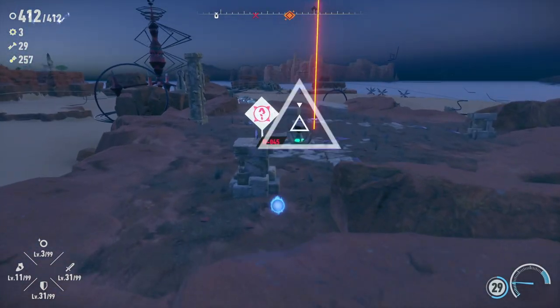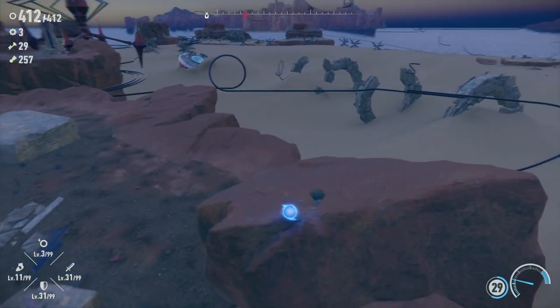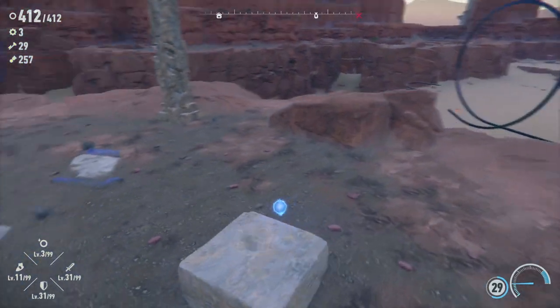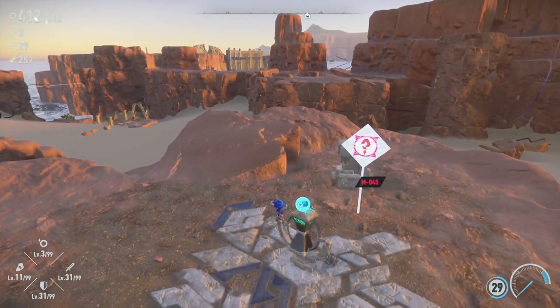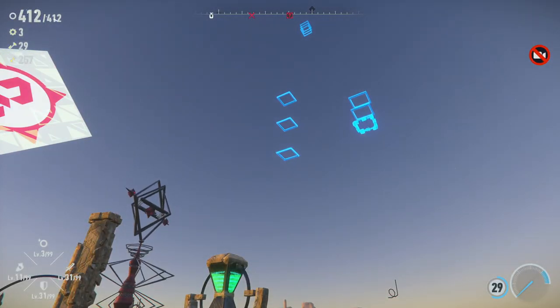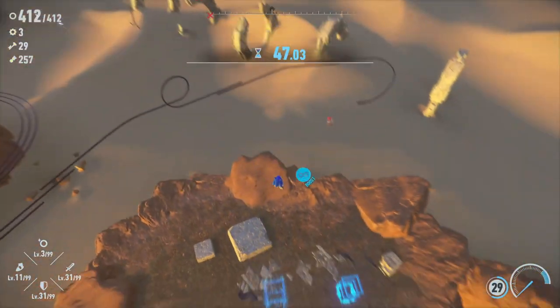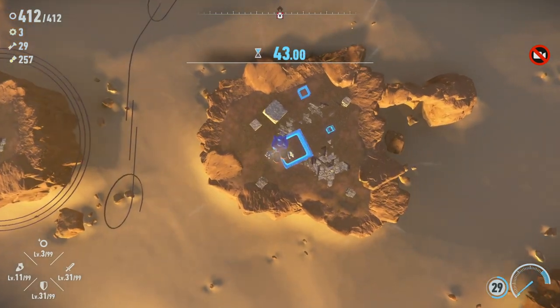We can grab a couple more purple coins, but it hardly matters with how much we got already. Oh, is this another one? Yep. Another cocoa, which we'll definitely have to go level up with a little bit later on. But for right now, let's hit this thing and start this mission. There's going to be a bunch of these — pretty simple. I just hit this, get launched way up here, and just start falling down. Got him.